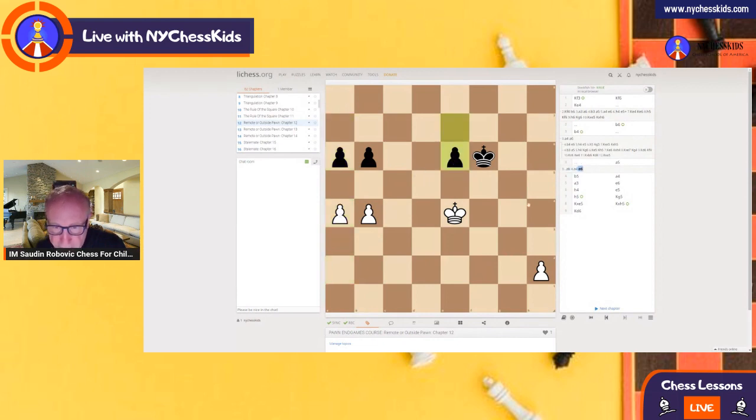And now we are going to give this pawn for free — we are going to sacrifice it. We'll take the black king away from protecting the pawn on e6, and then we'll capture that pawn. So we push the pawn.